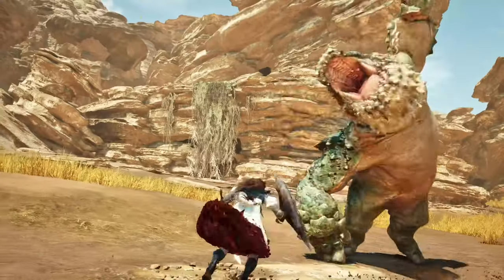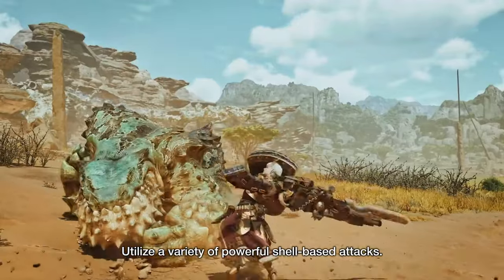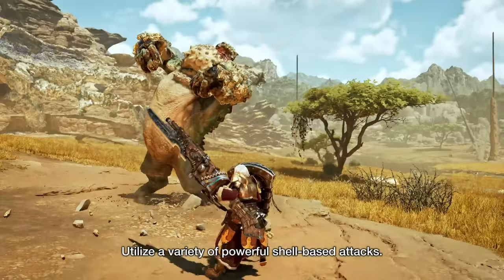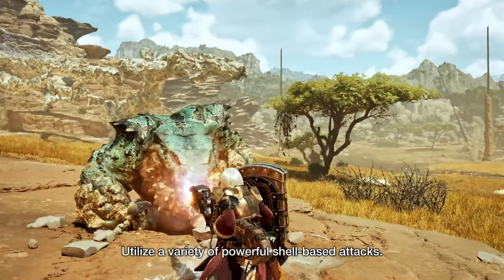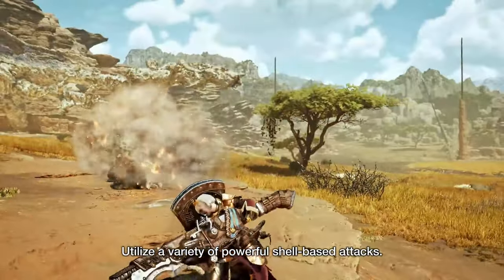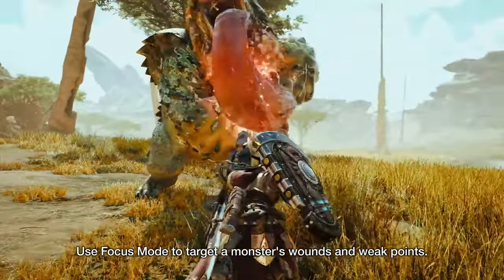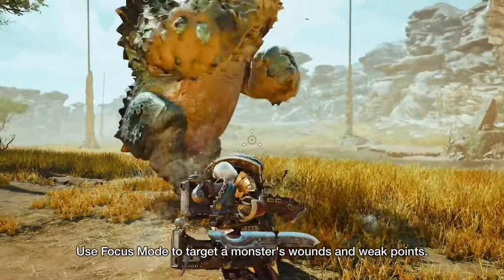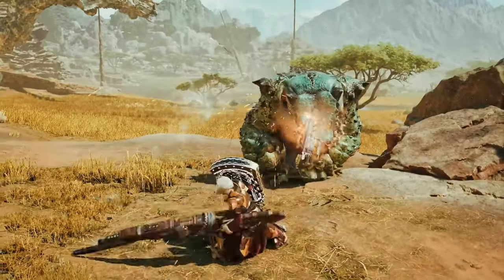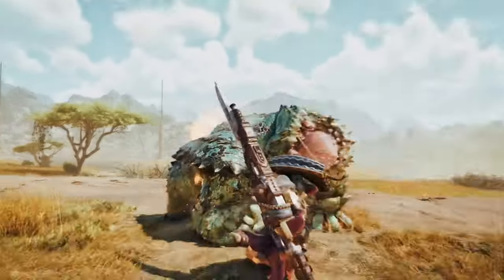The guarding capabilities of both weapons offer a very diverse way to play, using things like Guard Points and Perfect Guards to chain into your strongest attacks. The impact phials and Gunlance shells are also generally unaffected by hit zones, which will allow you to get guaranteed damage on even the toughest monster parts. This combination is likely going to be what I use for my first playthrough, and I think that mains of either weapon will enjoy the synergies offered between the Charge Blade and Gunlance.